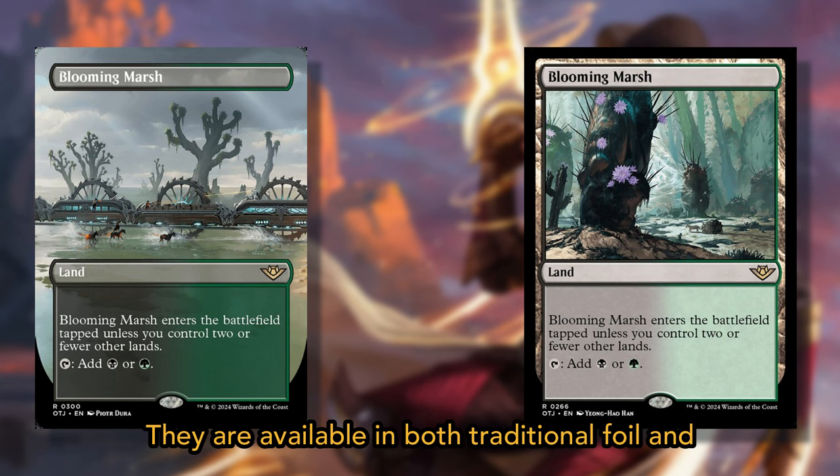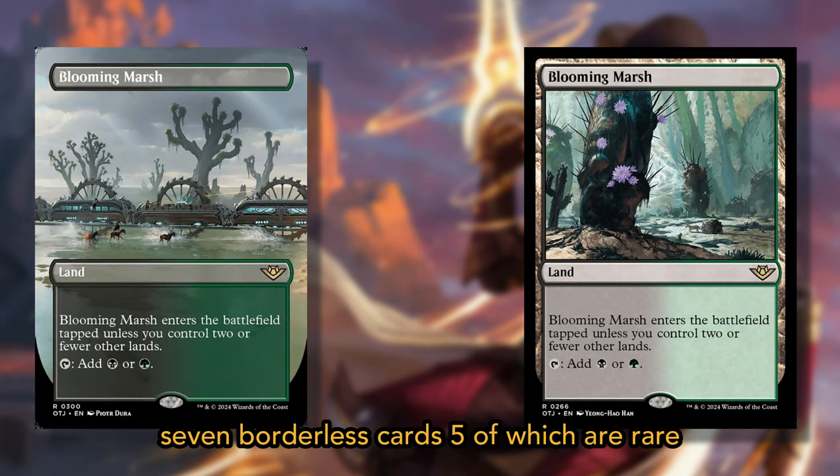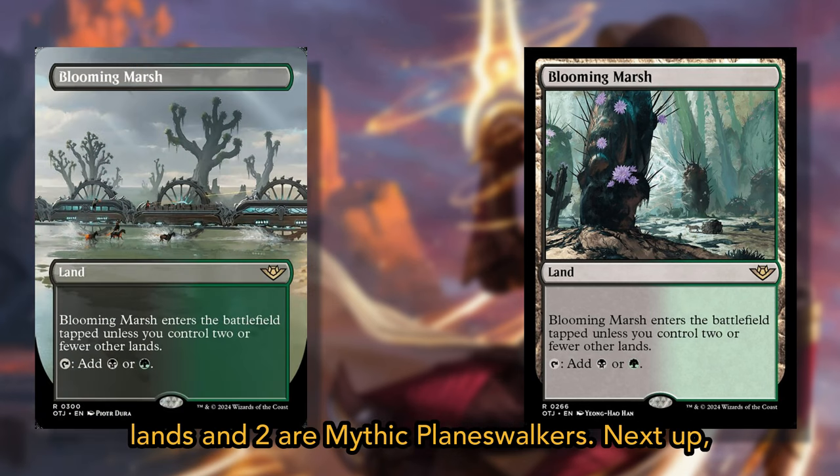Borderless cards are available in both traditional foil and non-foil versions, and there are a total of seven borderless cards: five of which are rare lands and two are mythic planeswalkers.